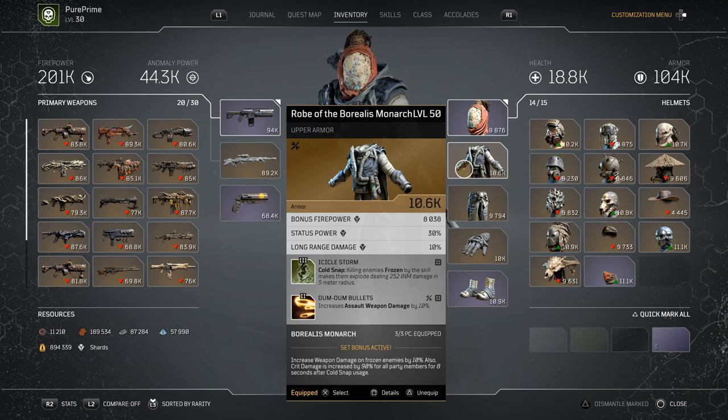Starting with my Vest: bonus firepower, status power, and long range are on this legendary set. The Icicle Storm is very nice as well because we're killing enemies while frozen — that skill makes them explode dealing 252k damage in a radius of 5 meters. I opted into dum-dum bullets because it boosts my assault rifle. You can go for a rifle or sniper rifle, whatever you like. We're using cold snap to get our boost of 10% on frozen enemies and that extra 90% crit damage.